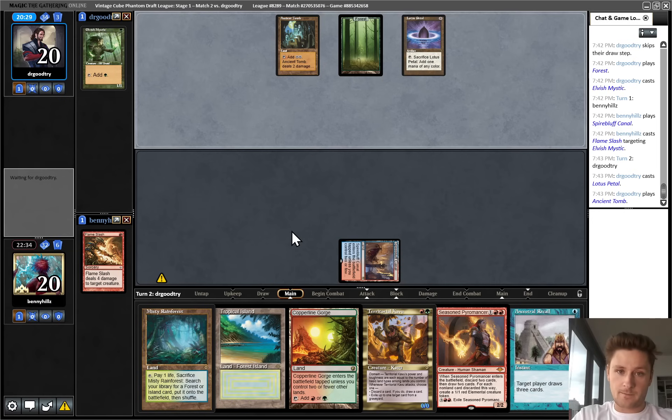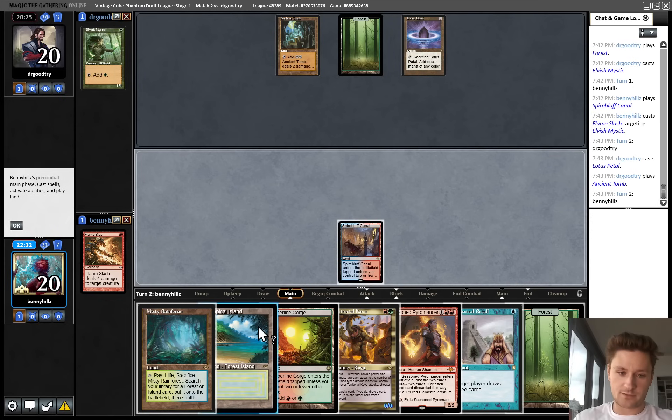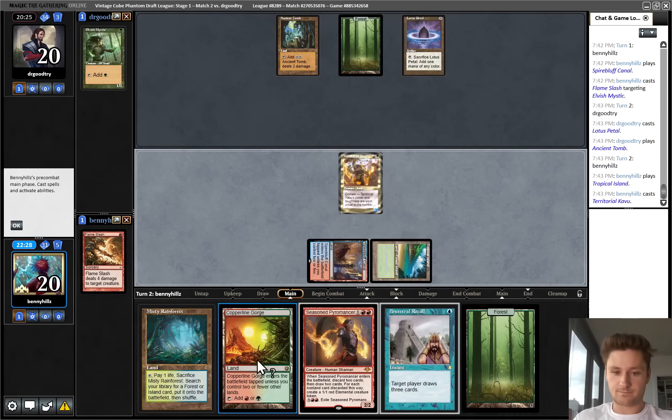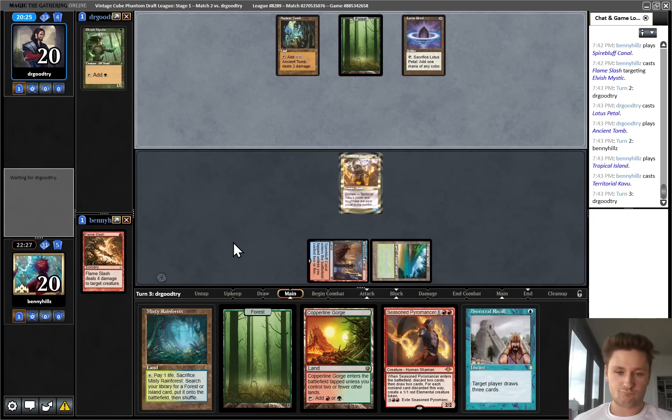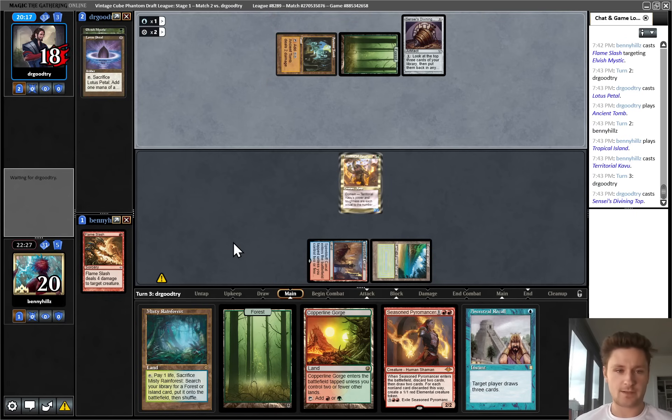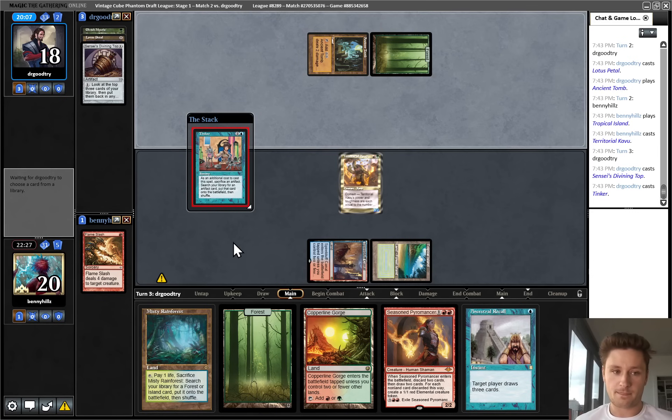Lotus Petal - we'll see what they power out with that. All right, if they play Questing Beast, I'll certainly regret having played the Flame Slash, although they just passed. That's interesting - let's just drop the Kavu. Don't know exactly what they're up to, they might have ways to kill it. They're about to painfully spin the top. Whoa - Tinker! All right, they Tinker and there's a Natural Order. That's a little scary - we don't have a good way to kill an artifact right now. Blightsteel Colossus. All right, I think that is pretty much unbeatable for our entire deck.